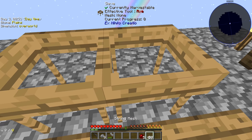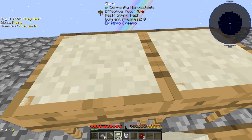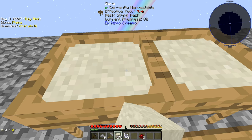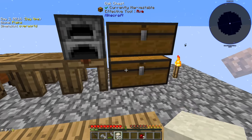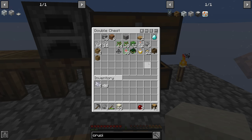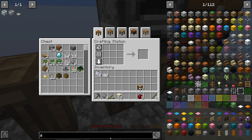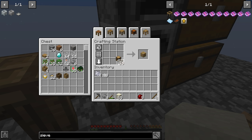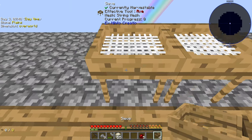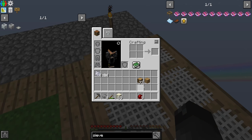Connected sieves work as long as they have the same type of mesh and enough blocks — they sift the amount connected at the same time. We got three bone meal already, so it might be a good idea to build more sieves since we already have string meshes. We need oak wood, sticks, and slabs for the recipe. I'll go ahead and make four more sieves.